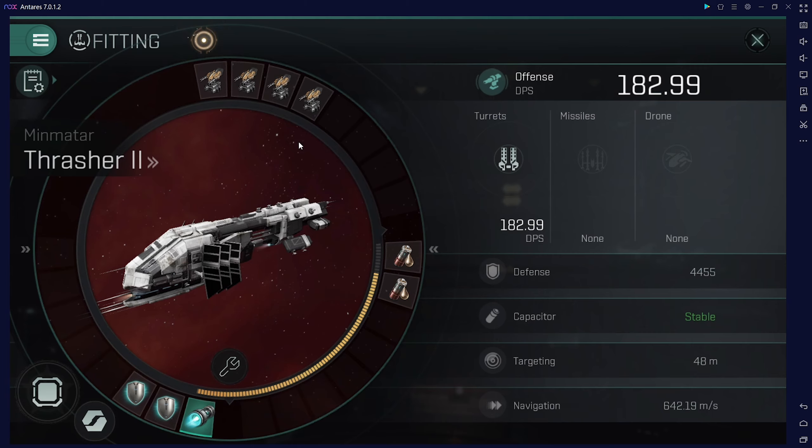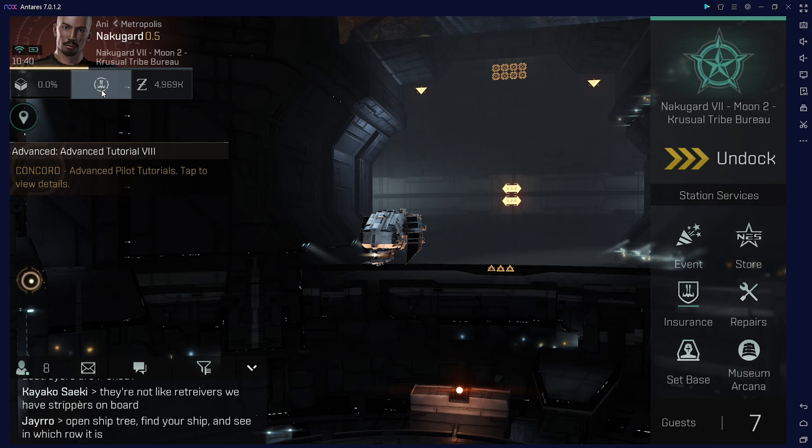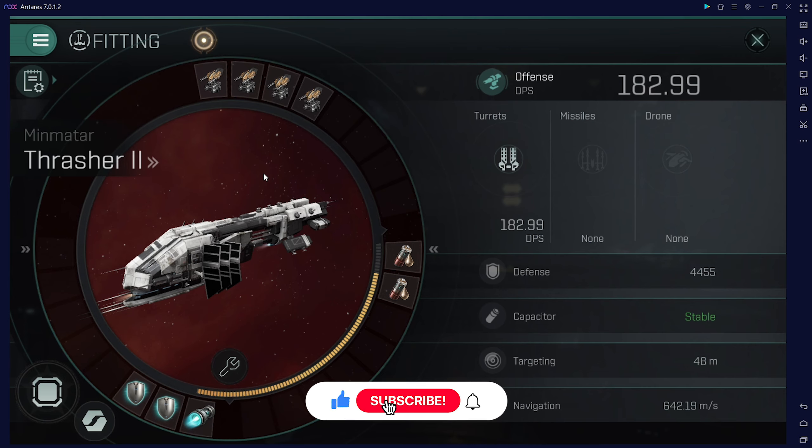With these fittings we have almost 200 DPS — not bad for an alpha account with level 5 in almost everything. Don't expect a lot of power on an alpha account, but this is the maximum fitting you may have, and remember you can run any T6 Anons without any problem.